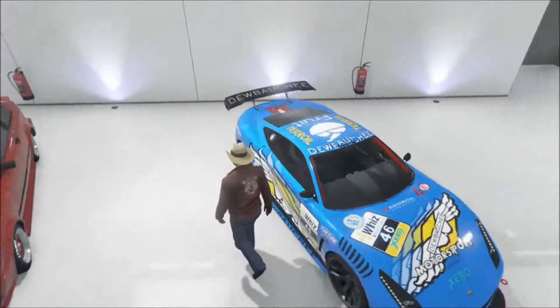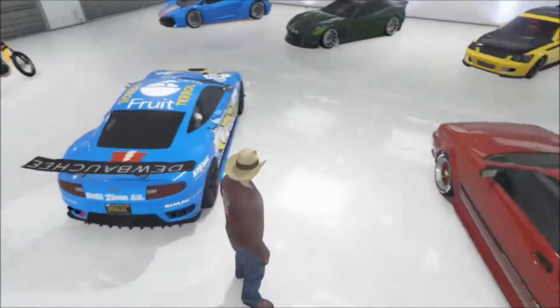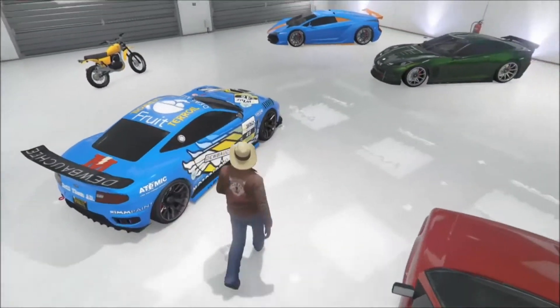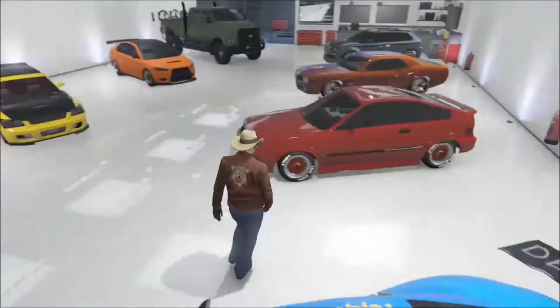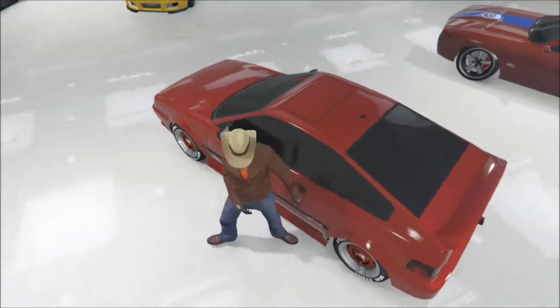Next is the Dubachi Masacro. It's an ultra blue Masacro, pretty cool, fully customized. It's got a nice interior and I like the decals on it — that's one of my favorite parts.